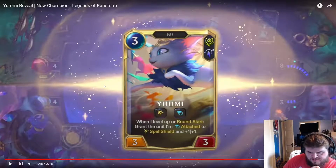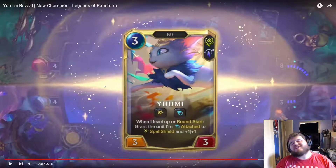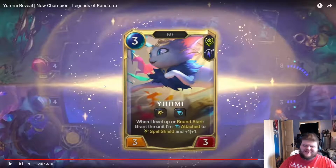Yumi levels up and becomes a 3-3 Spell Shield. When I level up, or round start, grant the unit I'm attached to — Spell Shield every round! That is a spicy level up effect! And Spell Shield right off the get-go.